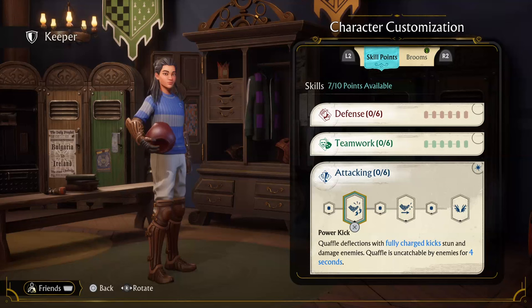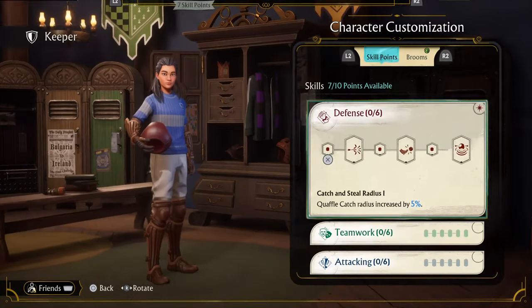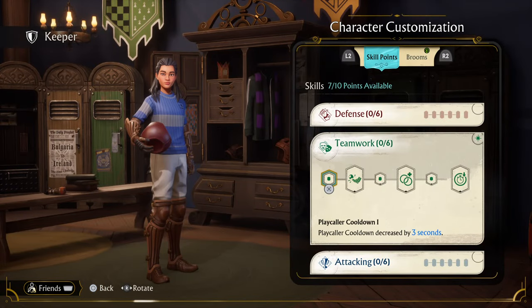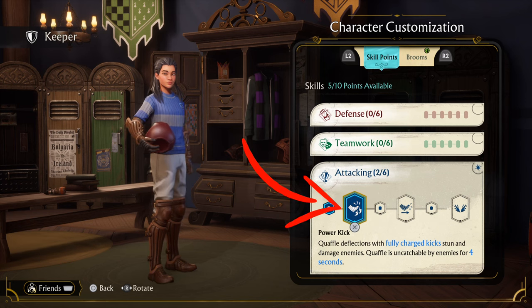What's up guys, it's Brad from Squatters and today we're on Harry Potter Quidditch Champions. That was the trophy called a Superb Keeper. What you have to do is purchase — you have to come to your performance or your Keeper, come down to Attacking and purchase the Power Kick.